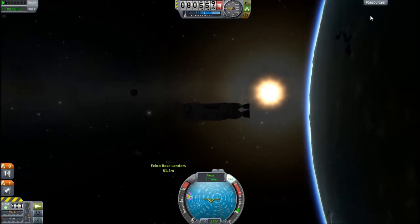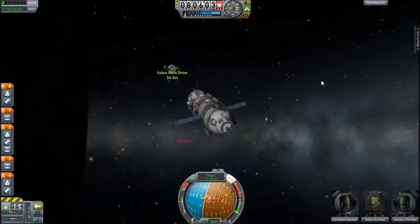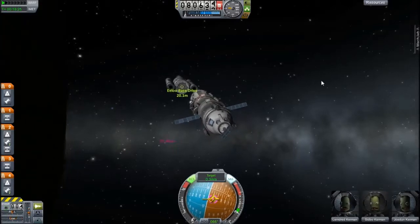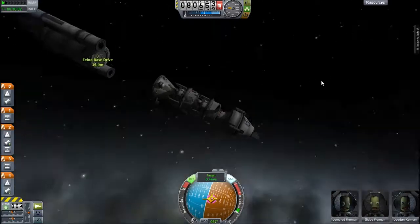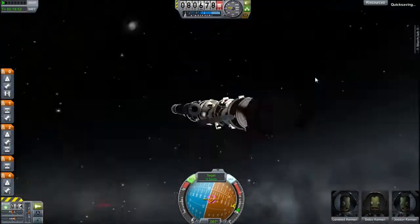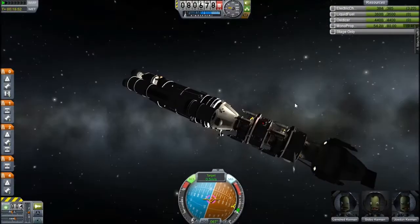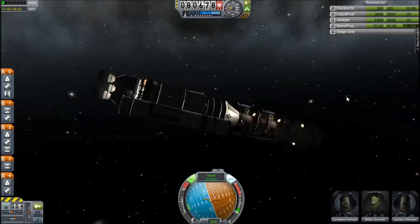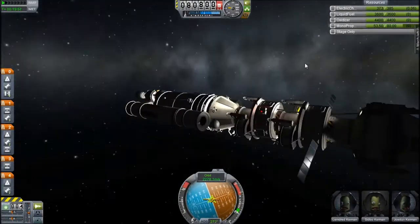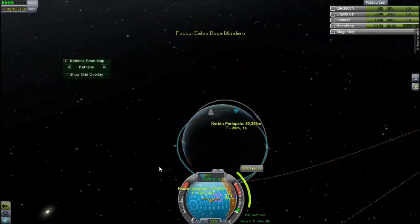I've switched to the drive section and I'm positioning it. On the front of the landers I have a docking adapter — it's got a big docking port on a Rockomax brand adapter, and a little RCS tug on the front. I deployed the solar panels because it was running out of power, and as we go into the night side I docked to the drive section, which has RTGs on it — lucky, or I may have run out of power. I also have MechJeb on one of the landers.